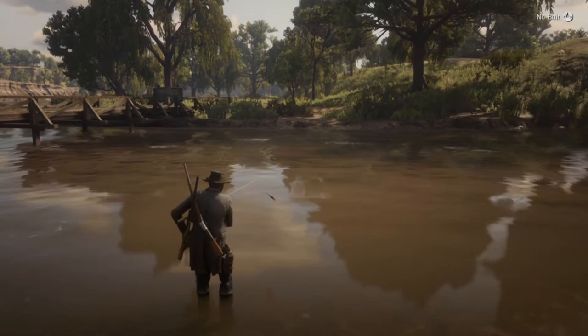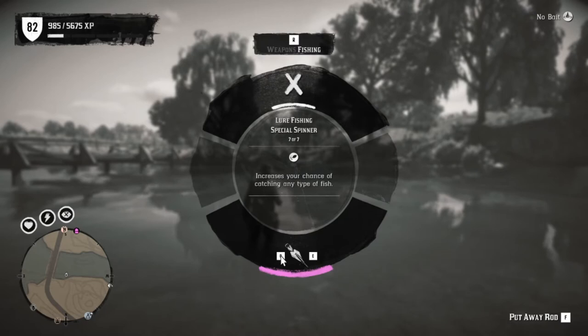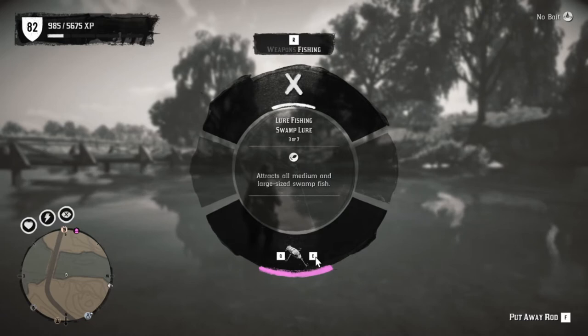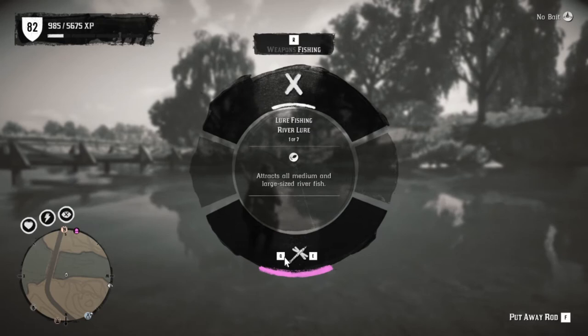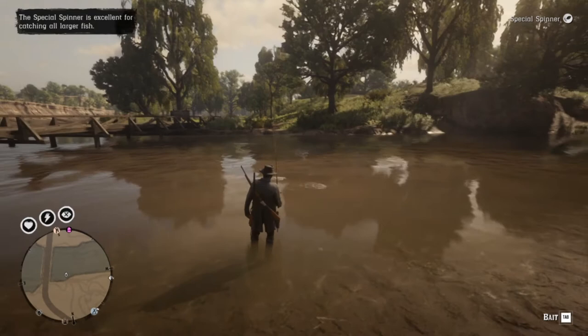The lures you have to wait and level up to get. The special spinner is my favorite one. You also have special river lures and regular lures, though I didn't like the regular ones as much. The great thing about lures is you don't have to reapply bait every time you catch a fish, so you'll be reeling them in faster — you don't have to wait for that icon and hit E.